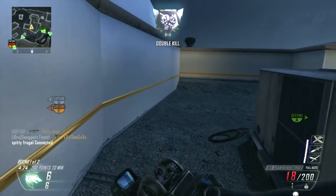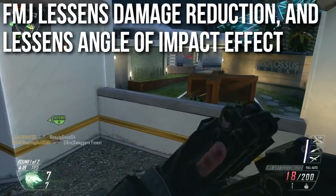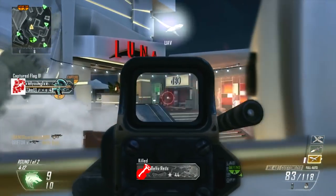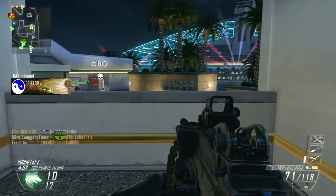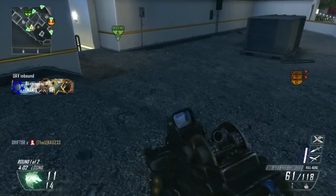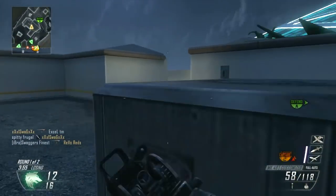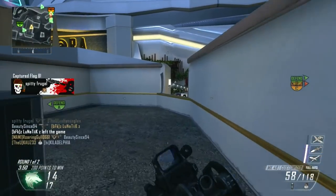FMJ lessens the damage reduction that the wall causes. On the other side of a wall your bullets deal less damage — sometimes less than the minimum. Take a theoretical gun dealing 25 damage at any range: shoot through a wall and it might deal 15, 10, or even 5 against a heavy wall. What FMJ does is lessen that effect, so on the other side it'll be doing 20 instead of 10 or 15. It also makes the angle of impact more forgiving, letting you wall-bang surfaces and angles you previously couldn't.